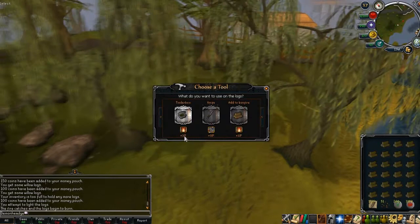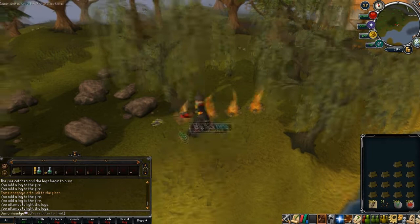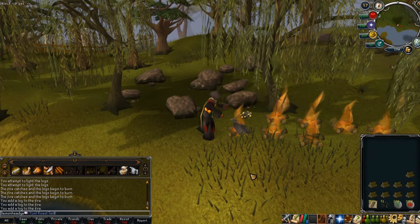Tip number 3. Firemaking can now be done without moving your mouse. Just click the keybind your logs are set to and click start fire. It should start burning the logs and all you need to do is time the clicking and the keybinds. Or you can just use bonfires.